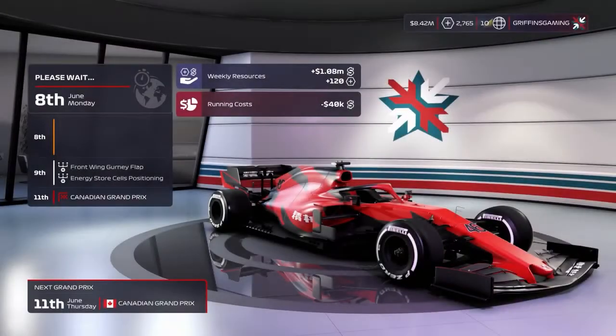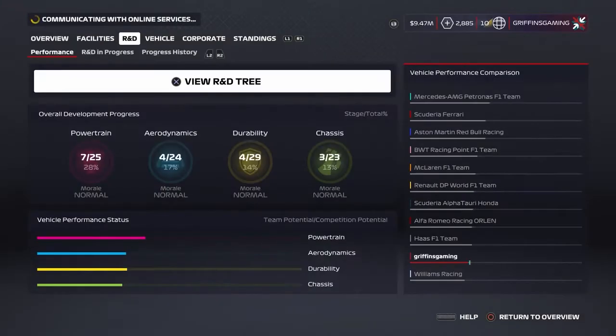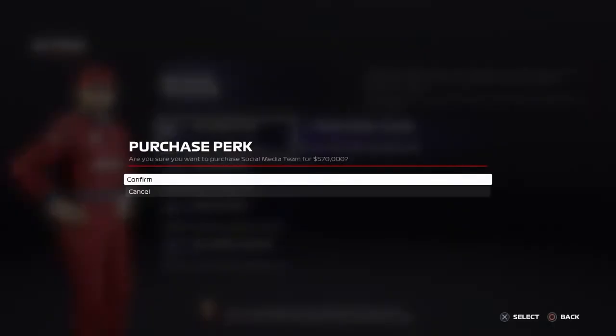To increase perks, from the My Team main menu choose Corporate, followed by Contracts, and finally press Triangle or Y to enter the Driver Perk screen. Once all perks have been upgraded to the maximum level, your trophy/achievement will then unlock.